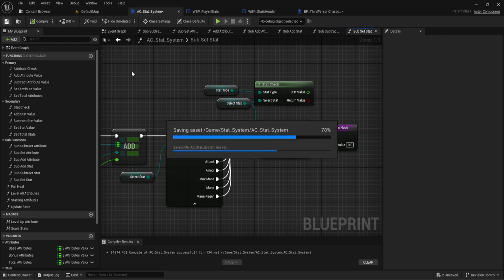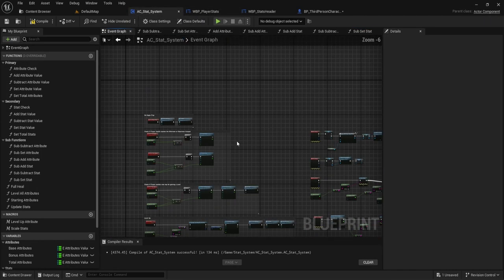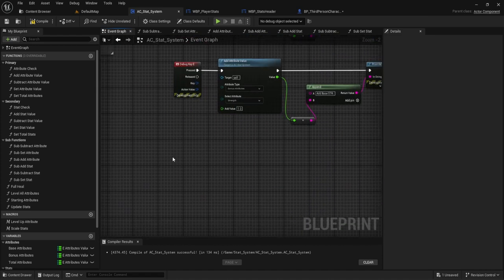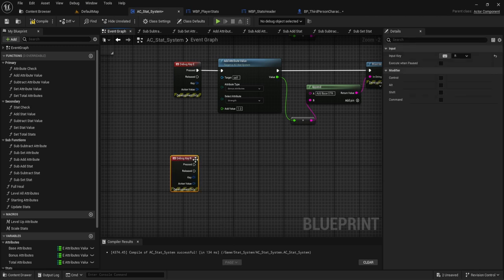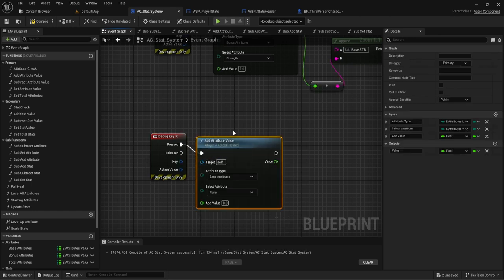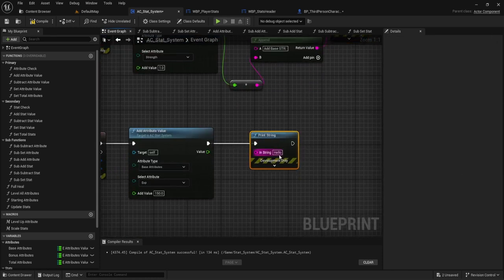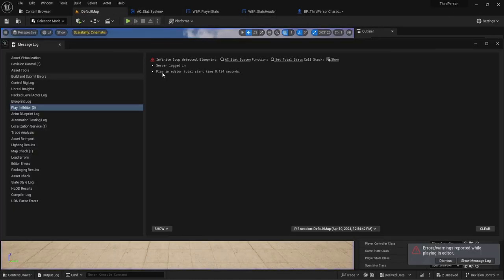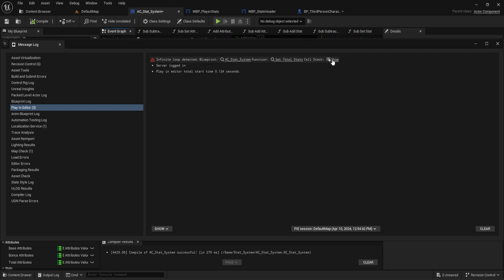Let's test again. We get an infinite loop error: 'AC Stats set total stats is an infinite loop.' This is because set_total_stats calls sub-set-stat with type total, which then calls set_total_stats again, and so on. We need to add a guard to break the loop.